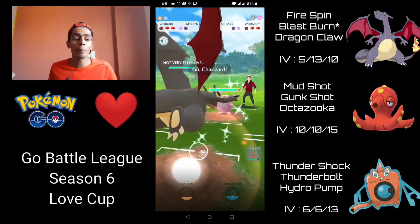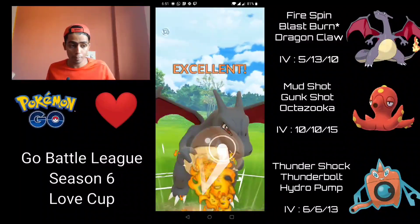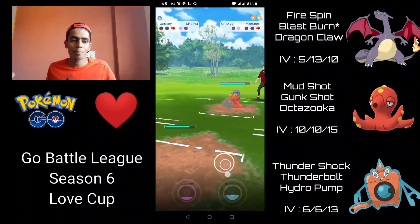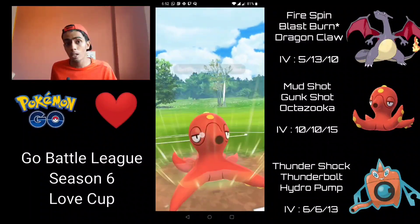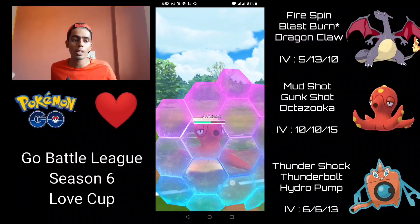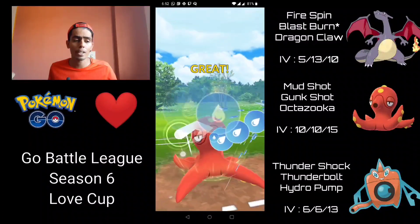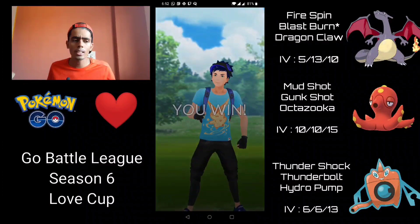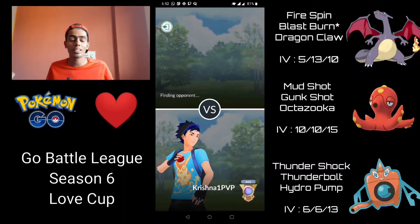Now I have switch advantage and can bring in Octillery against Macargo. They switch into Wigglytuff — I go into Charizard and it's pretty much GG's. Winning switch advantage there was absolutely critical. I go for Blast Burn and it one-shots the Wigglytuff. In hindsight I probably should have built up a little extra energy because now Macargo can farm down Charizard. But Octillery has such a positive matchup against Macargo — it's double-weak to Ground and double-weak to Water because of the Fire/Rock typing. I shield the Stone Edge — good thing, that probably would have taken out Octillery. I get to another Octazooka, which is obviously super effective and pretty much takes it out from that range.